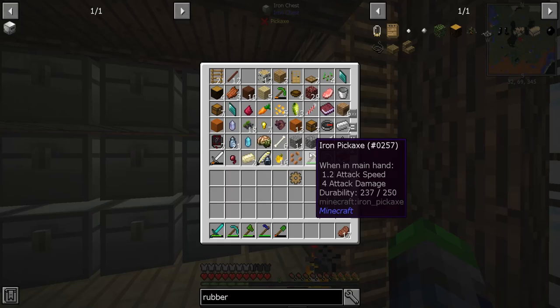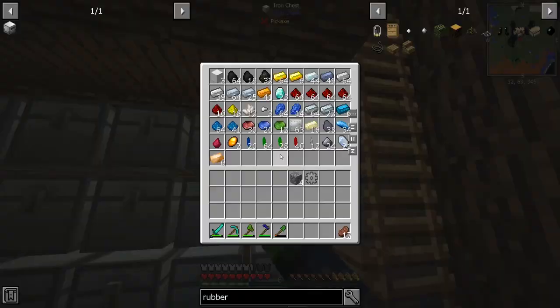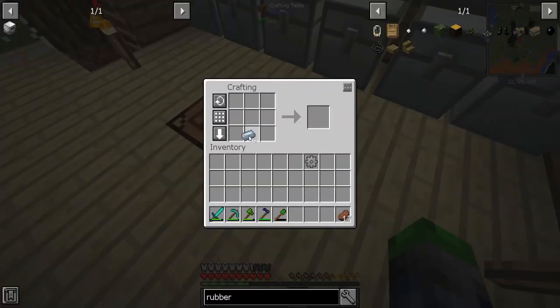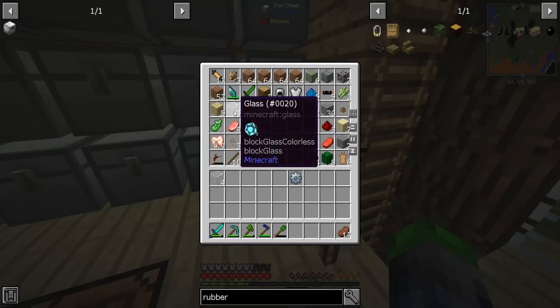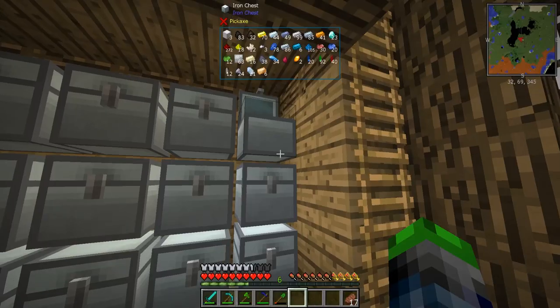We really needed to upgrade the chests because I didn't like it. I forgot that there were iron chests in this mod pack because I'm a noob. We need some tin — place for days in a maze. If you guys are wondering how I'm doing that, I'm hitting shift and using the scroll wheel.